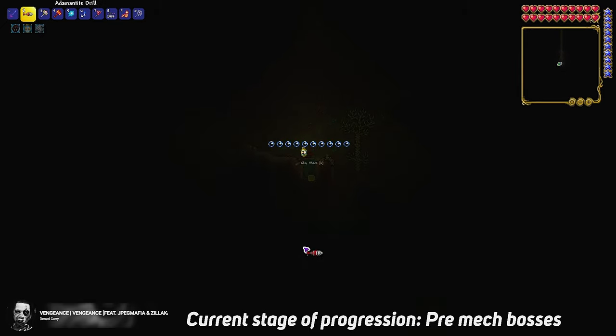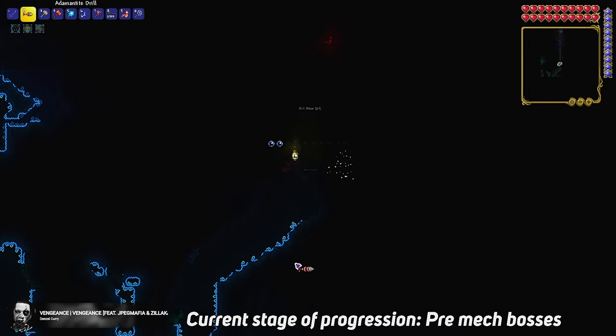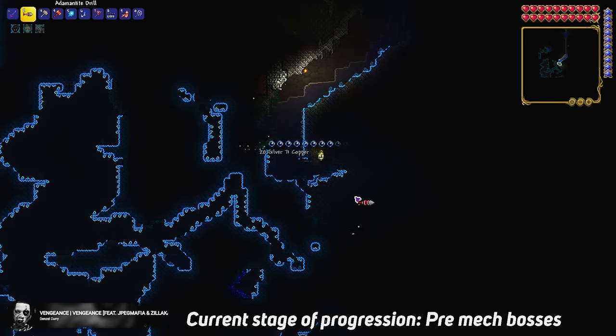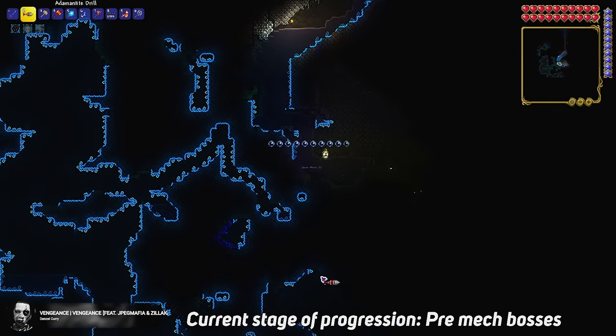There's the glowing moss over here, so I should be close. I also learned from the chat that the glowing moss biome means you're roughly around the Aether. I'm not 100% sure if it means you're super close, but from experience it seems like it is.